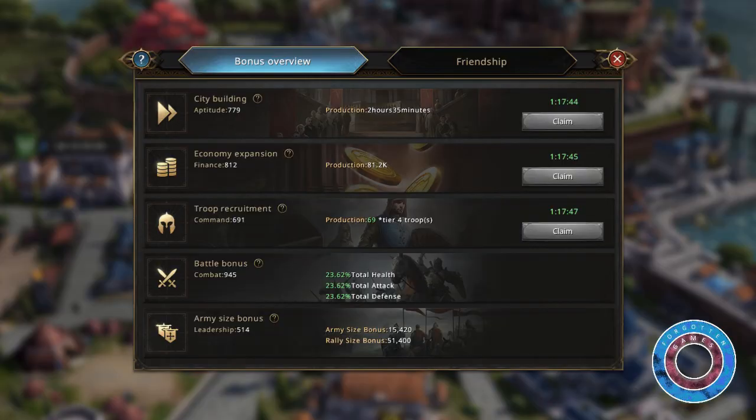Reaching certain loyalty levels will grant you bonuses including aptitude, finance, command, battle mastery, and leadership. Aptitude provides speed-up preserves that can be used for any sort of speedup.